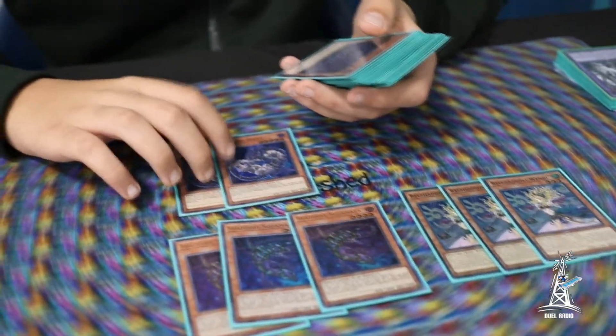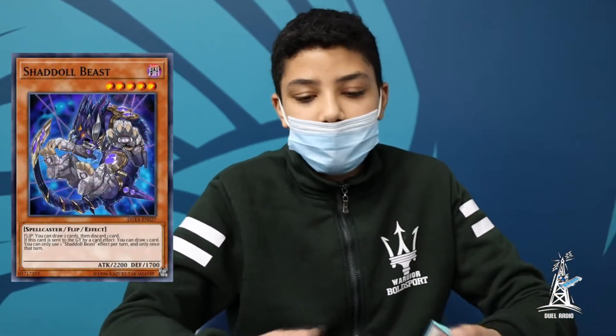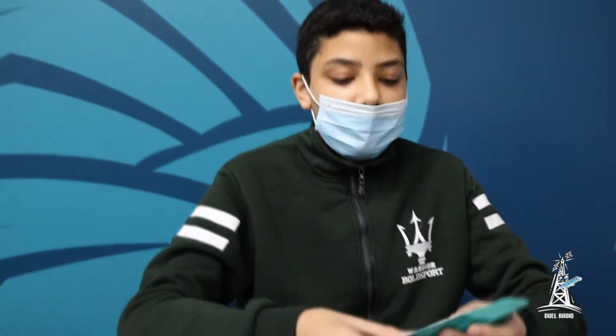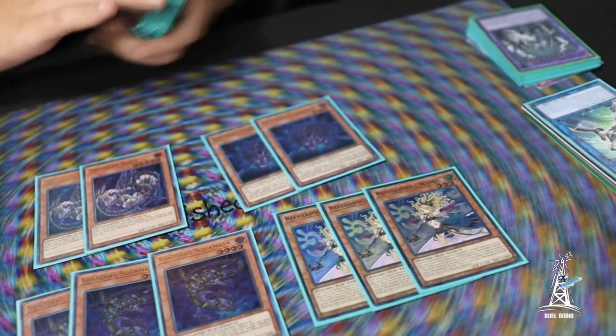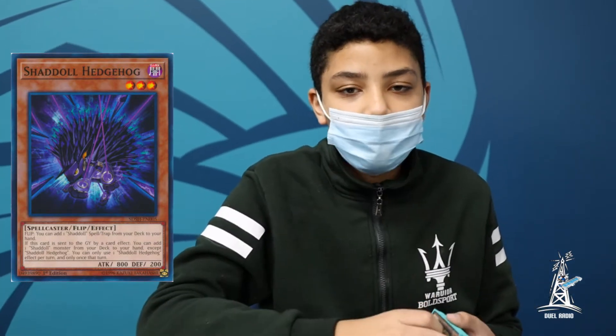Next, I'm playing 2 Shadal Beast. Beast is really good because it's really good draw power. Whenever it's sent to Grave, it lets you draw a card. And if it's flipped up, it lets you draw 2 and discard 1, which also activates all your other Shadal cards. I'm next playing 2 Hedgehog. Hedgehog is good because when it's sent to Grave, it lets you search any of the Shadal monsters. And if it's flipped up, it lets you search any of the Shadal spells or traps.